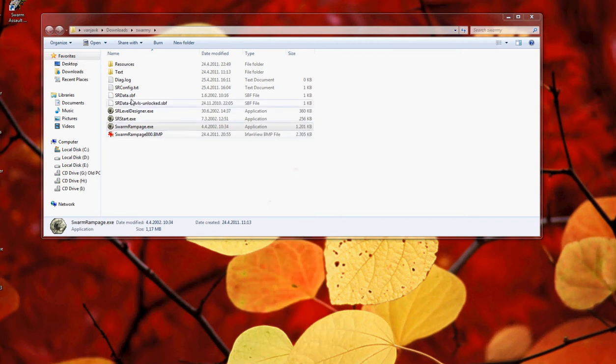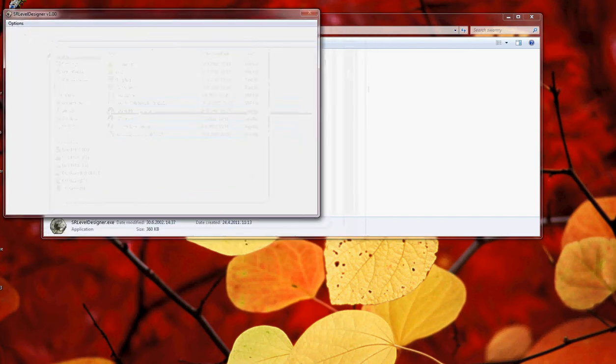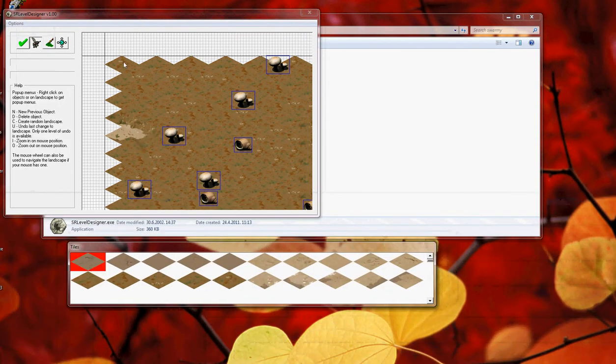I guess you already installed Swarm Rampage. Start the level designer, click New. Here you can view styles.